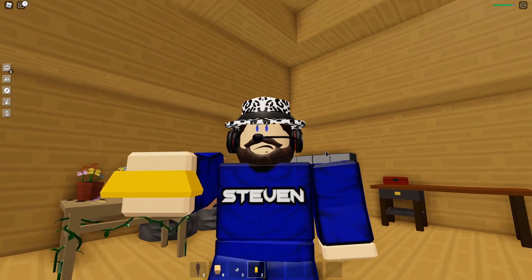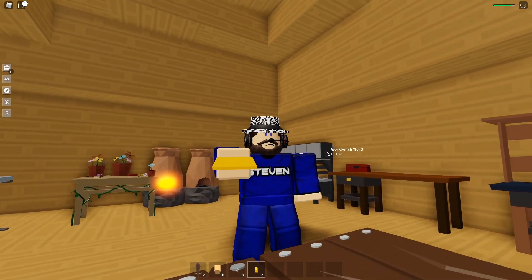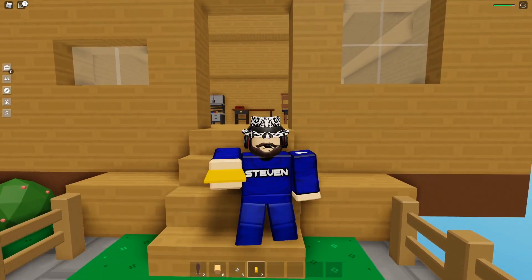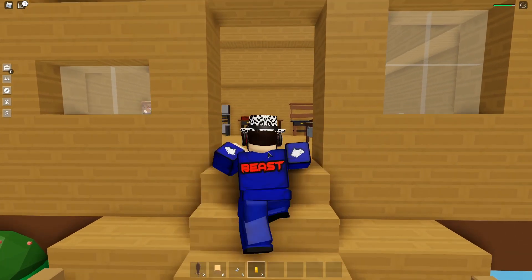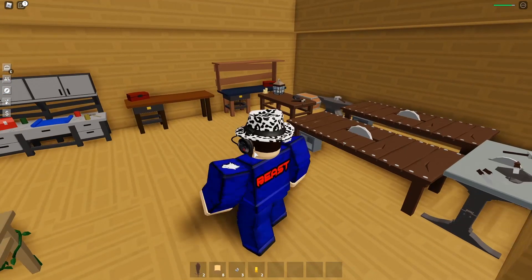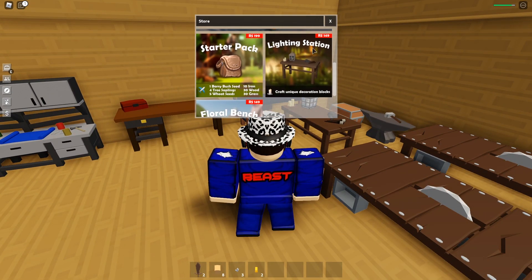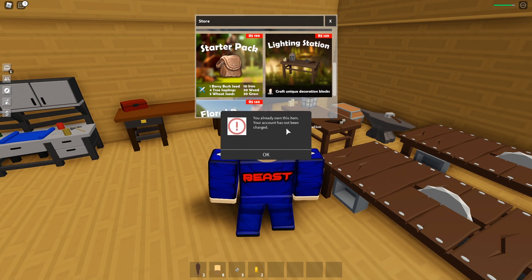That looks absolutely insane. I like this. This gold looks pretty nice, man. It's the same model as the iron but it looks pretty nice — I like the color and everything. They also added the new game pass, which is called the Lighting Station right here. Already purchased it, so I'm going to show you guys what you can make from this.